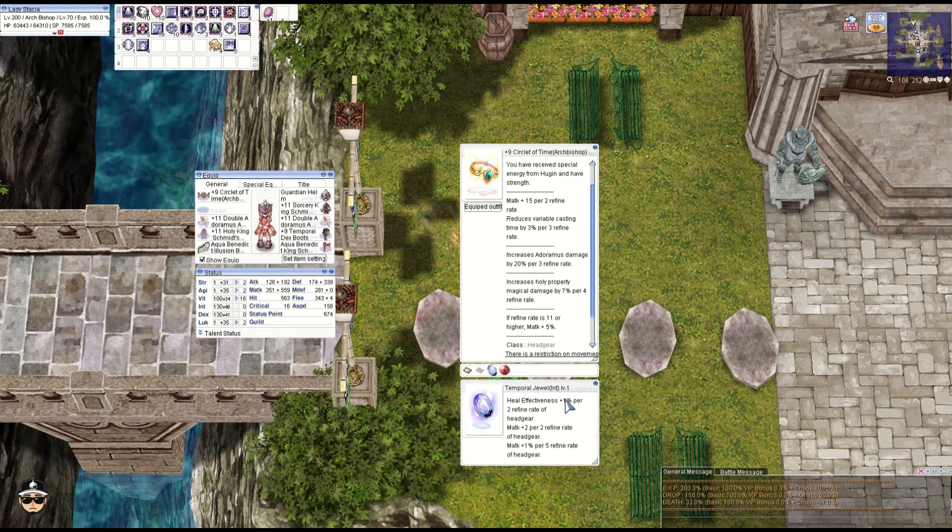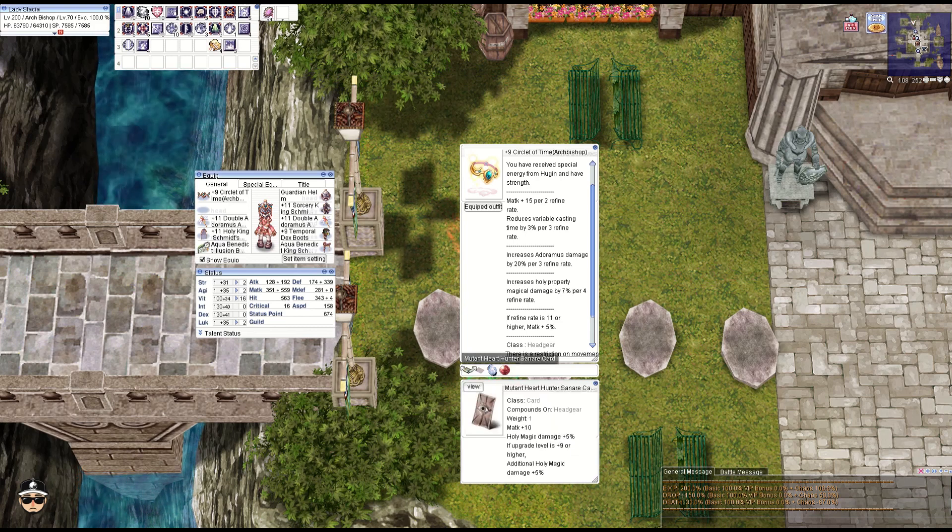Temporal jewel INT level one: heal effectiveness plus 1% per two refines, M attack plus two per two refines, and 1% per four refines. We still have the mutant heart hunter scenario card for plus 10% holy property magic damage and M attack plus 10. It obviously needs to be plus nine just to get the full bonus.